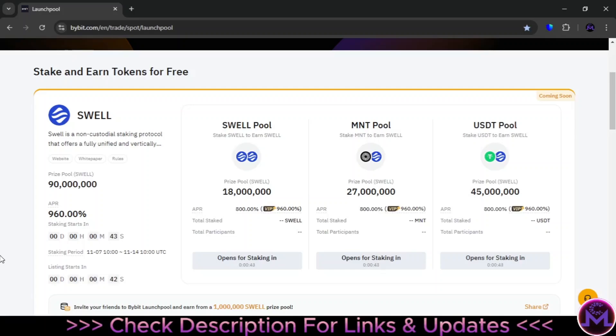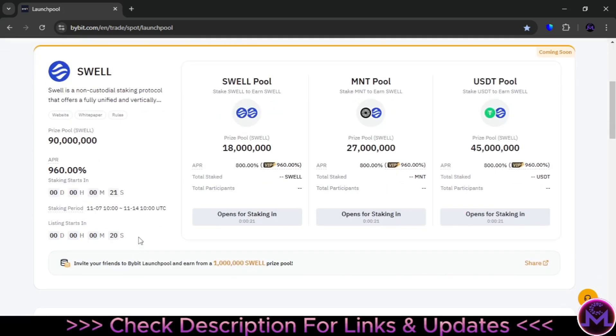Hello, and welcome! In today's video I'm going to show you how you can earn a coin called Swell 100% free from Bybit. This is a launchpool from Bybit where you can get crypto for free. This launchpool staking period started from today, November 11th, until the 14th — seven days of earnings — and you're going to get six yields in this launchpool.